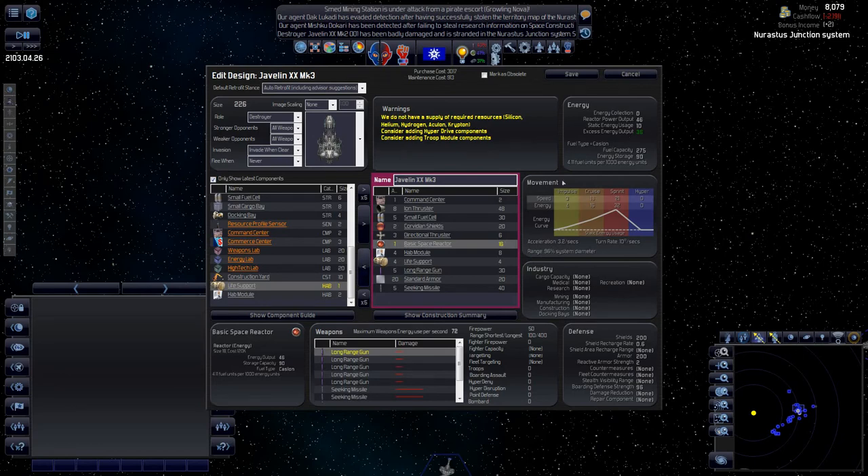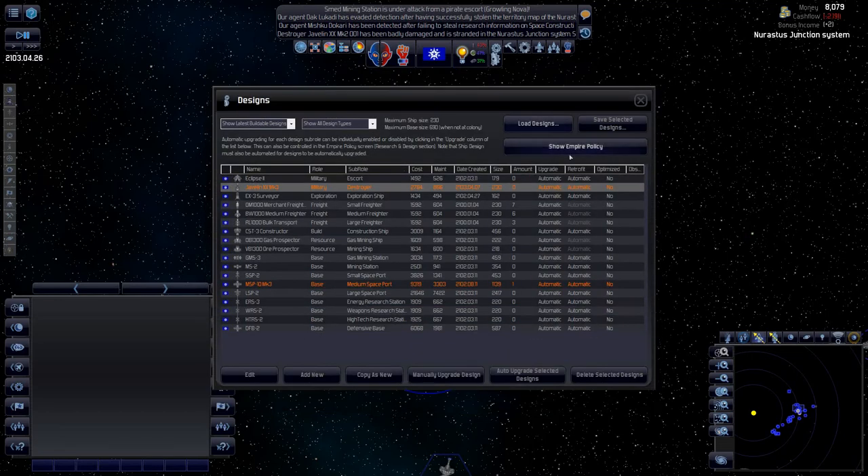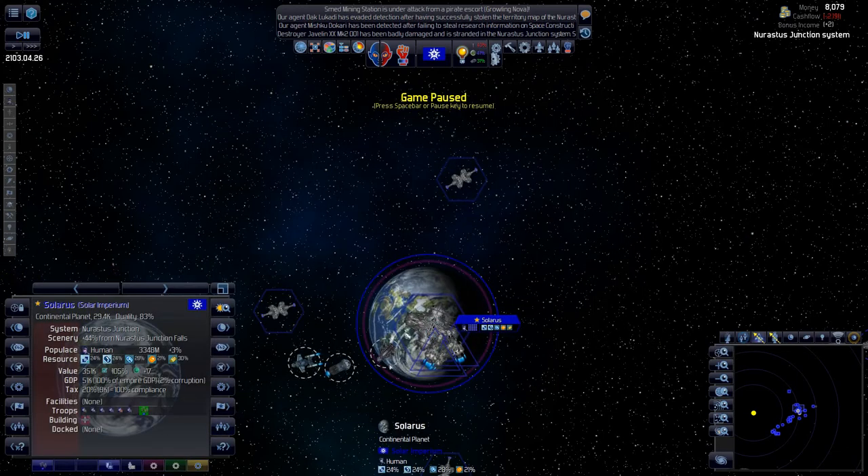We've got an excess of energy so we only need the one reactor. We're under our size limit now. We'll have two railguns and add some more missiles. Remove two armor pieces to fit an extra missile. It's actually cheaper — a lot cheaper. We'll have the fleet refit to this new design. Should be better.